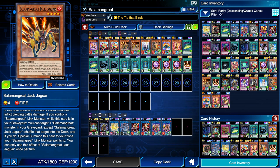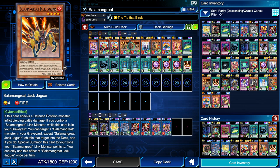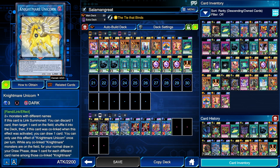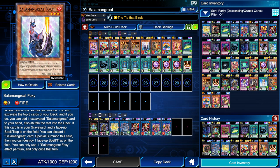Just keep in mind that it has to be a Salamangreat Link monster pointing to that zone, because if you have a Unicorn or something similar, you won't be able to summon to the zone it points to. Salamangreat Foxy's grave effect is that if it is in your graveyard and there is a face-up back row on the field — so a spell or a trap — you can discard a Salamangreat card (that being monster, spell, or trap) to special summon it.